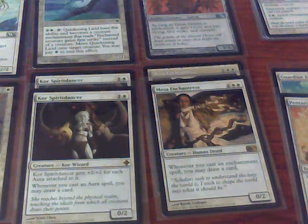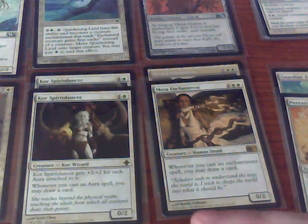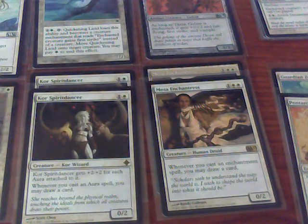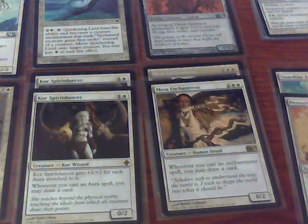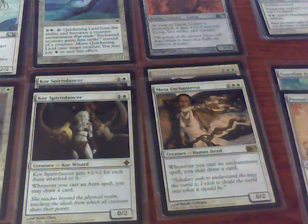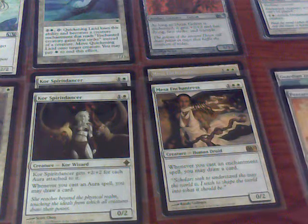One of the inherent weaknesses in creature enchantment decks is that they are very, very vulnerable to removal. Removal is so prevalent that to build a deck without answering this inherent weakness and try to take care of it as a sideboard issue is pretty much a no-go. You need to really have some sort of recursion or protection against removal.